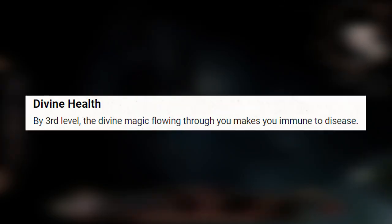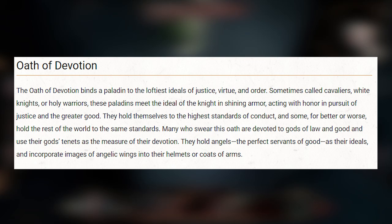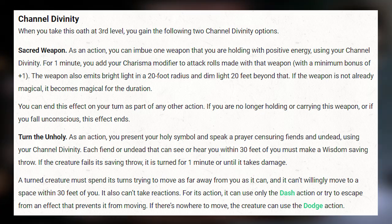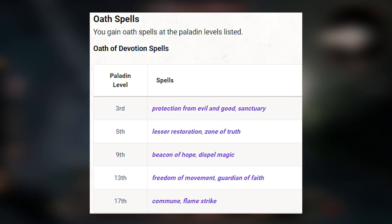Starting at level 3, Paladins have Divine Health, making them immune to diseases. And they also get their Sacred Oath and get to choose their subclass. The first one is the Oath of Devotion — basically the stereotypical Paladin. At level 3 they can imbue their weapon with Bright Light that deals additional damage, and they can also turn the Undead just like Clerics. They also receive a set of spells at this level.